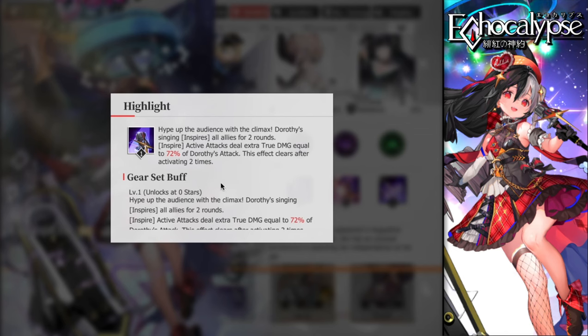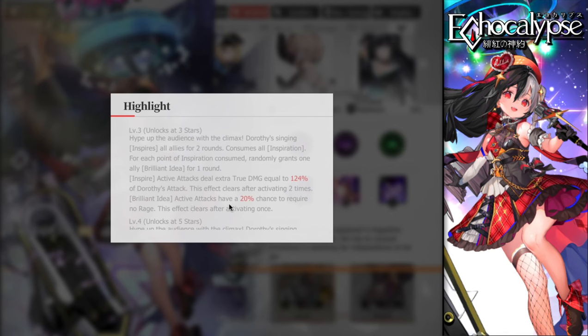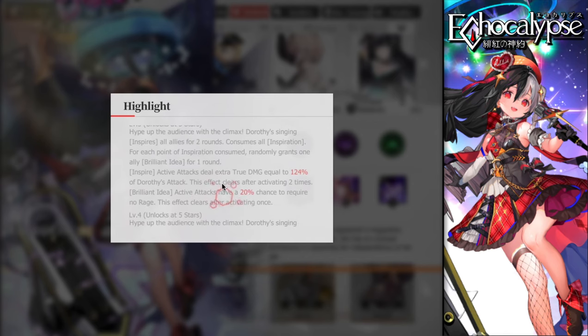At three stars, she randomly grants one ally 'Brilliant Idea' for one round. With Brilliant Idea, active attacks have a 20% chance to require no rage — meaning they can ultimate even with zero rage. This effect clears after activating one time, so you'll need to get it again. This is an absolutely insane functionality, and it's why you should build her with high attack for offensive purposes.